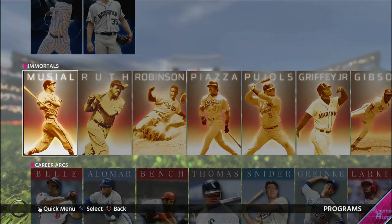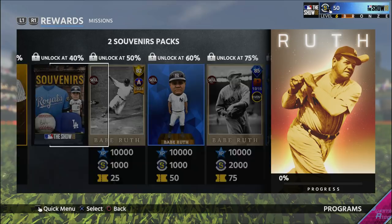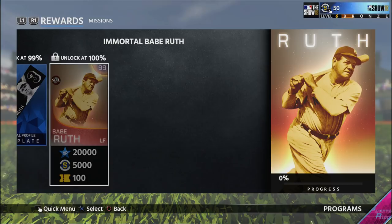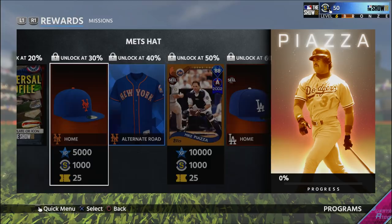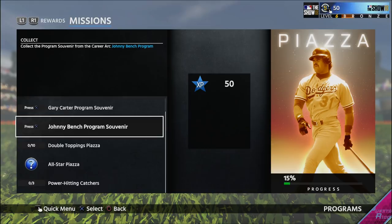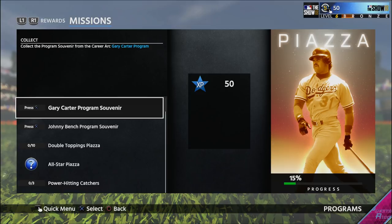You also have the Immortals. They give you 25, 50, 75, 100, 150 — that would be 300, 400 tickets. That's a good amount, but the Immortals take a lot, lot, lot of grind. Some are not so bad — 10% gets you 25 tickets. If you have the stubs, you can do exchanges. Also, just completing one career arc gives you 100 tickets, plus an extra 25 because every career arc program souvenir has 15%. So really, completing a career arc gives you 125 tickets if you look at it that way.